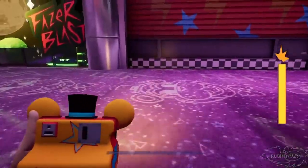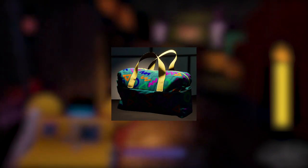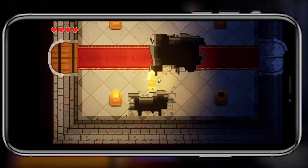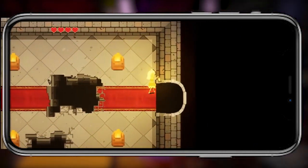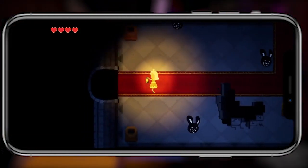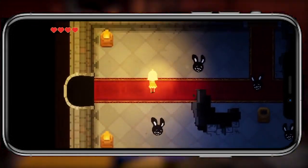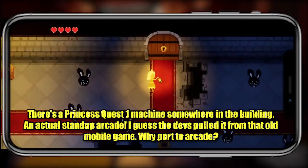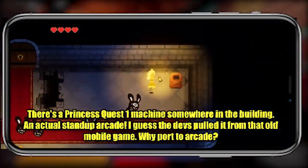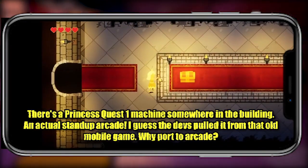Throughout Security Breach, you may find clues in the duffel bags that inform you there is something going on with Princess Quest arcade machines, a name that first appeared in the mobile port for Five Nights at Freddy's VR Help Wanted. The mobile port for the VR game is actually a canon element to the series. One message states that there's a Princess Quest 1 machine somewhere in the building, an actual stand-up arcade. The devs apparently pulled it from that old mobile game, but why port to an arcade?